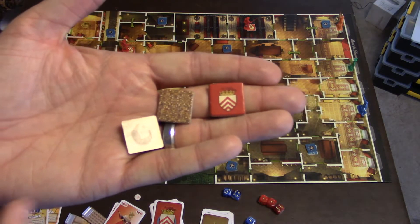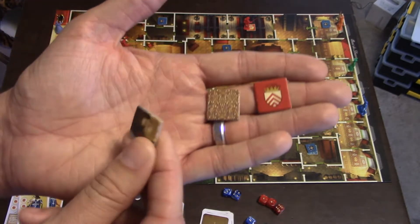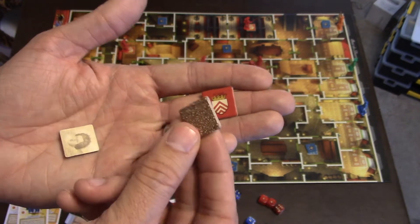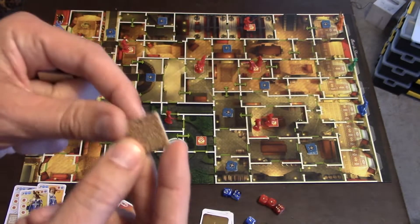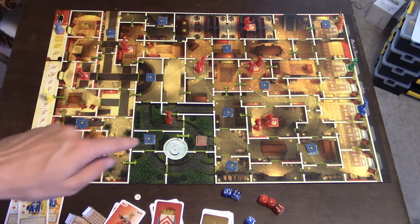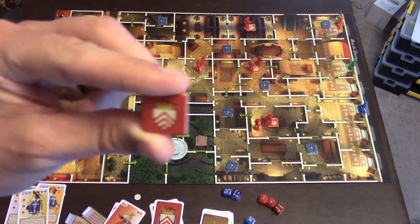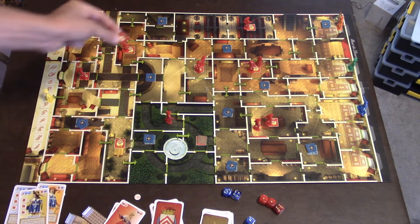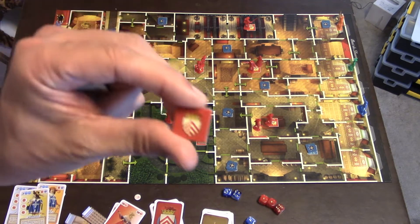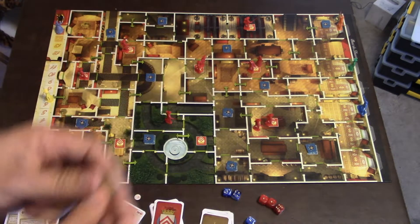The game also comes with some extra stuff. There are little tokens you can use instead of cards — just flip one over and the Queen will move 1, 2, or 0 spaces. They also have carpet tiles to make it easier for the Musketeers: place one over a Cardinal entrance to block them from spawning there. To make it harder, there's an extra Cardinal spawning point tile you can place anywhere on the board, giving the Cardinal a new spawn location. They give you a few of each, so it can scale any way you want.